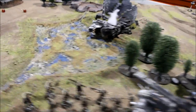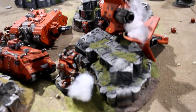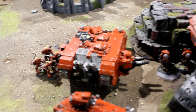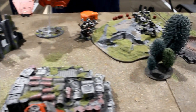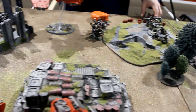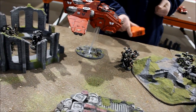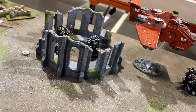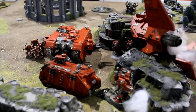Blood Angel Turn 3 movement: Terminators fell back behind the downed Stormraven. The Dreadnought moved around, the Razorback shifted over, and the Land Raider fell back — passengers disembarked. The Death Company disembarked behind the hill looking to assault the Pathfinders. The Stormraven went into hover mode and deployed the Death Company Dreadnought, which is going to try and charge the Kroot in the building.